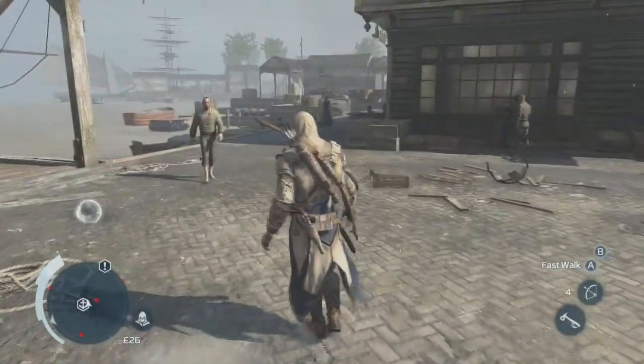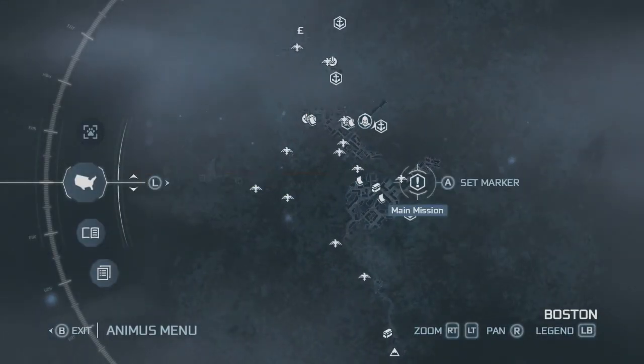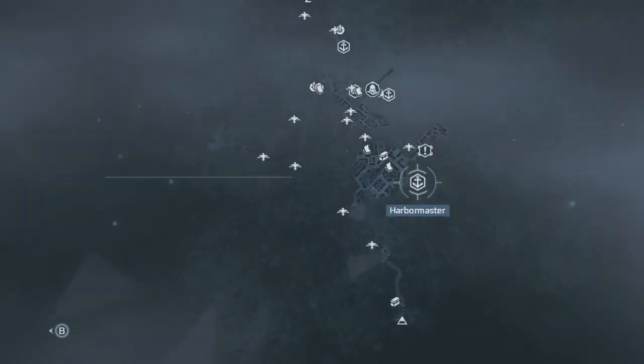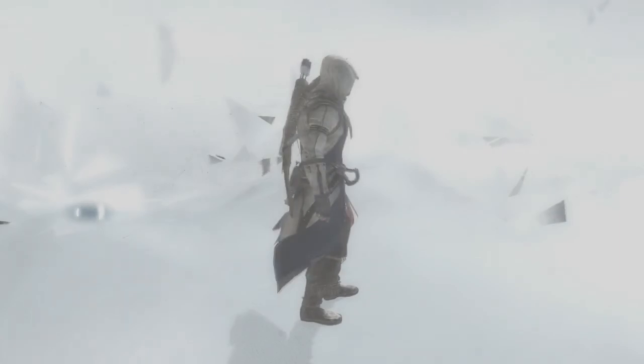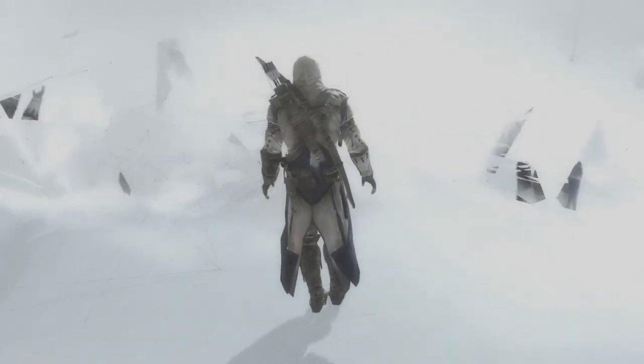Oh yeah, we're in Boston. Okay, let's see where we gotta go on the map. Okay, there's no fast traveling — oh, yes there is! We can just fast travel right by the Hardware Master and go right to it. Done.